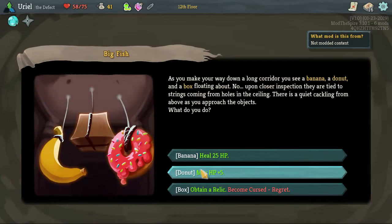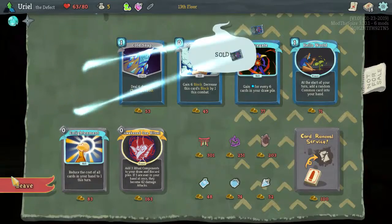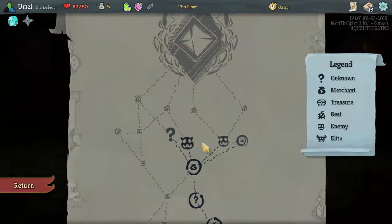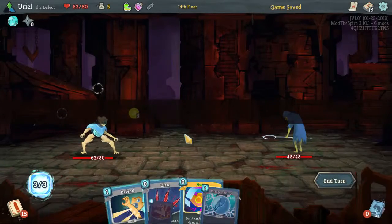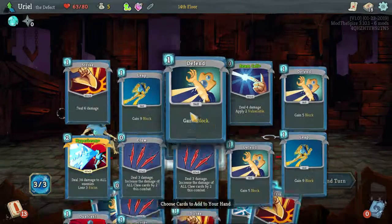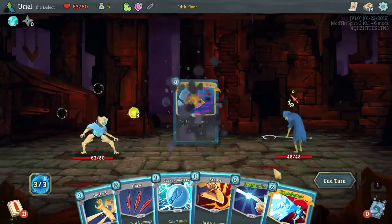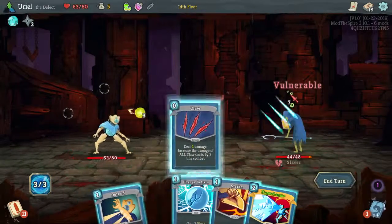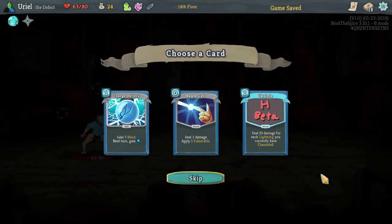I'll take the max HP — more long-lasting effect. Ooh, two-for-one on the Claws! That is just beautiful, that will take us there. We'll take a fight, I'm fine with that. Okay, so let's get Beam Cell and Hyper Beam — Beam Cell first, then that, then the Hyper Beam, and he is oh so very dead.